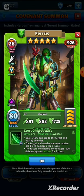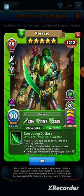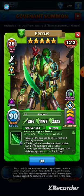With limit breaks and emblems the bleed damage scales up to 651 over three turns — over 200 bleed damage per turn. Pair him with a hero like Matilda and that damage gets doubled. Matilda is one of the most amazing heroes for enhancing specials that deal damage over time. The target and nearby enemies also get minus 60 defense against nature for three turns.